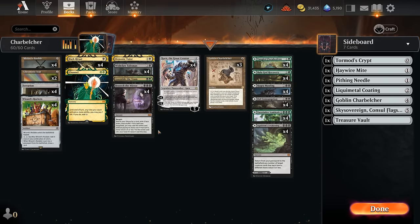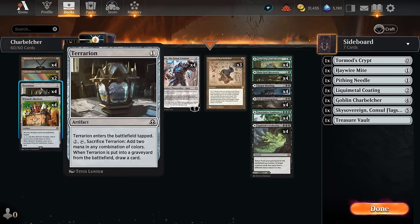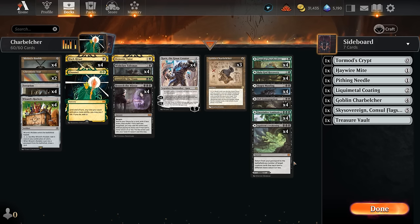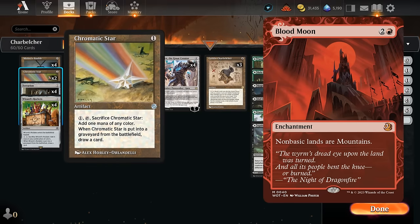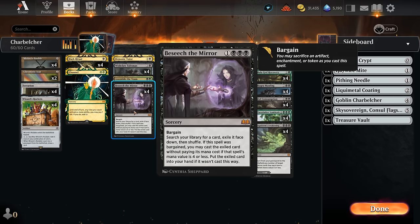We've got a few artifacts to help enable Besiege the Mirror: Mishra's Bauble at zero mana which can be used to sacrifice and draw a card, Chromatic Star, Terrarion, and Wizard's Rockets can also be used as cantrips. More importantly, they fix our colors — since we have a pretty poor mana base without any dual lands, sometimes we only have green mana and need to convert it to black for tutors, or convert black from Dark Ritual into green to cast Channel. They can also save us from Blood Moon.